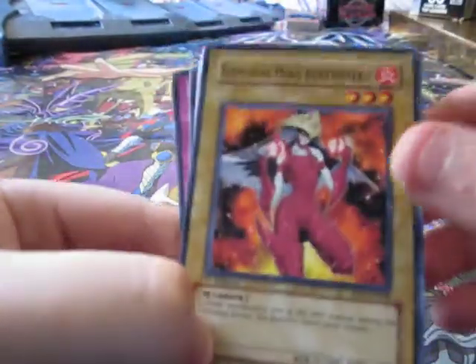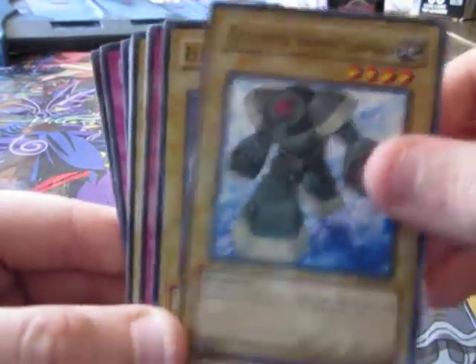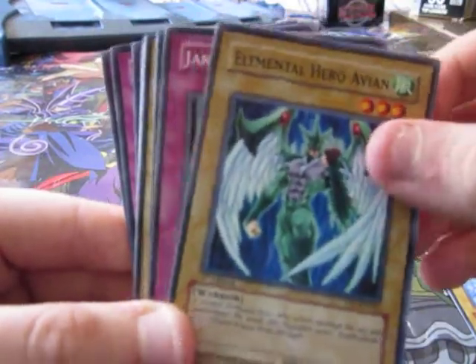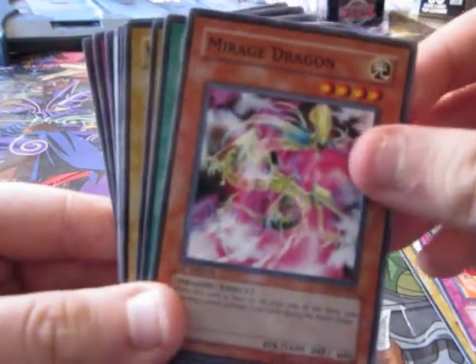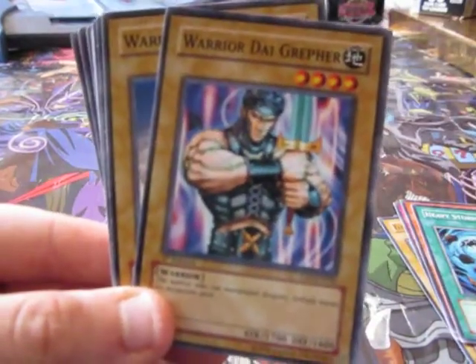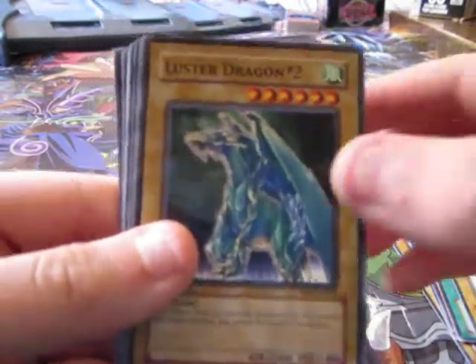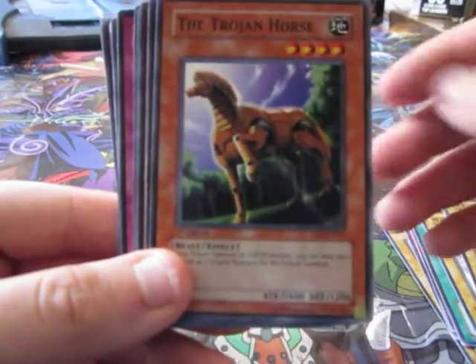Elemental Hero Burstinatrix, Elemental Hero Sparkman, Elemental Hero Clayman, Elemental Hero Avian, Jar of Greed, Mirage Dragon, Heavy Storm — yeah I know — Warrior Digrefer, Warrior of Zera, Luster Dragon, The Trojan Horse.